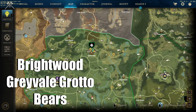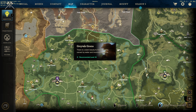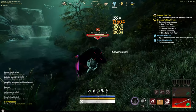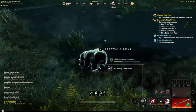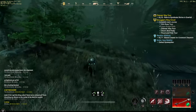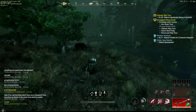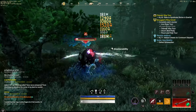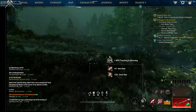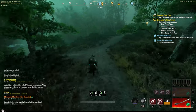The first thick hide spot is in the northeast side of Brightwood. Go to the capital and head up to the Gray Vale Grotto where the bears are. There's also a lot of star metal veins here. Run a circle around the lakes in the Gray Vale Grotto. There's also a notorious elite bear on the border with Morningdale. Each bear gives you usually 20 to 30 thick hide, plus game meat, fur, and prime bear meat good for cooking recipes. You can probably get a couple thousand per hour along with Wyrdwood trees and star metal veins.